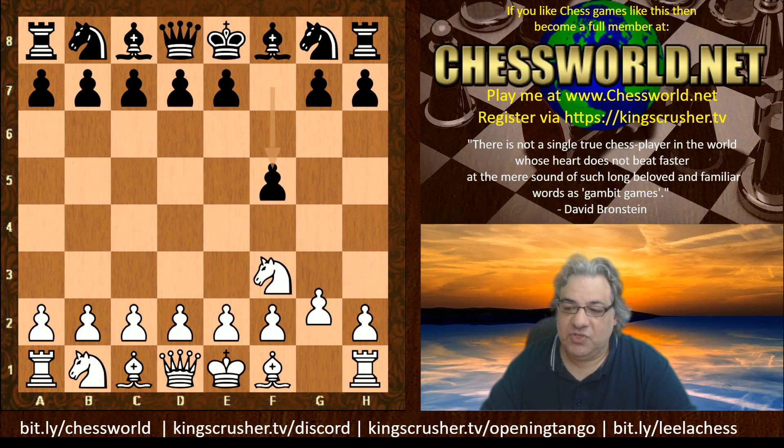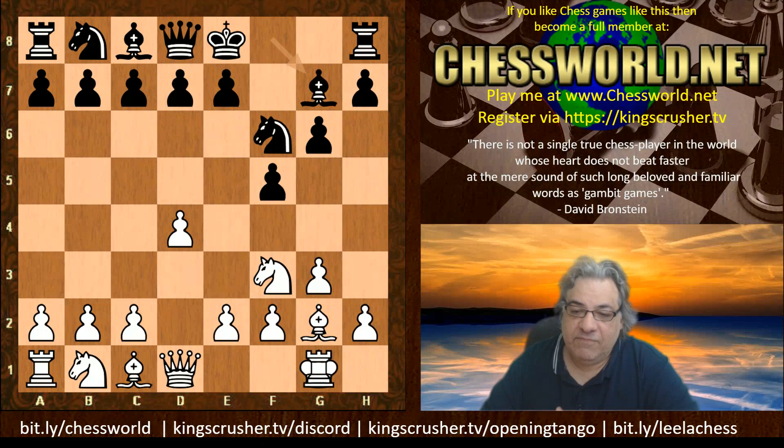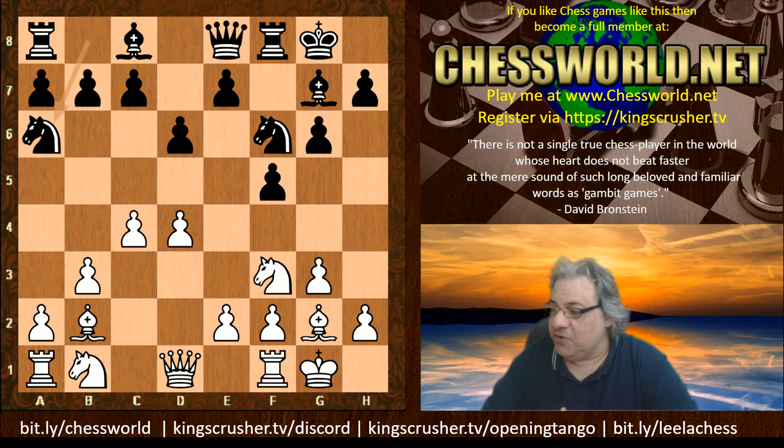So we have now g3, Nf6, Bg2, d4, g6, d4, Bg7. We're in the opening book still and we have a queenside fianchetto as well. After c4, Nga6 we reach the end of the book given to both of them.